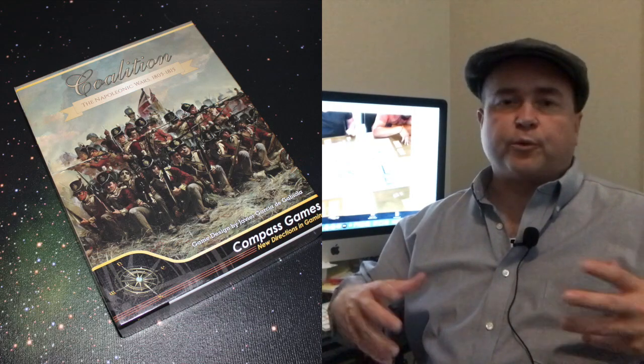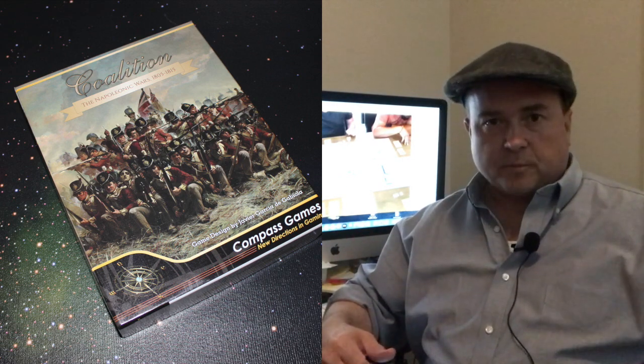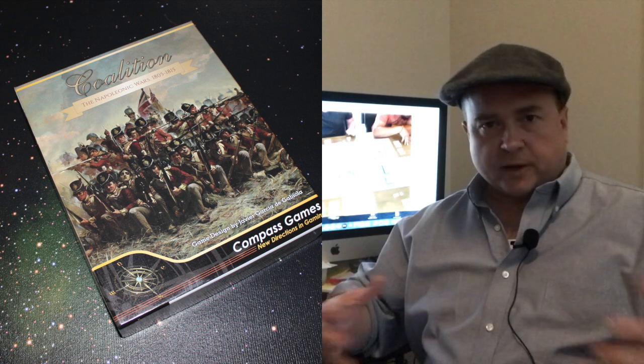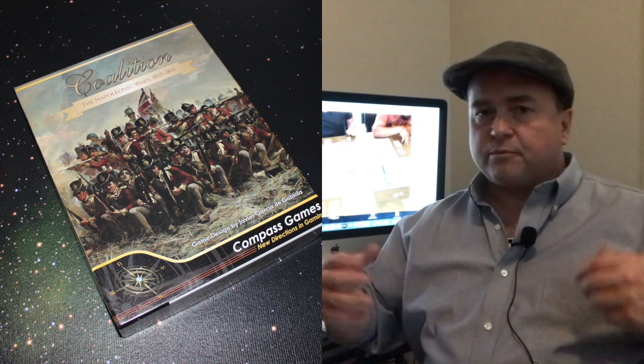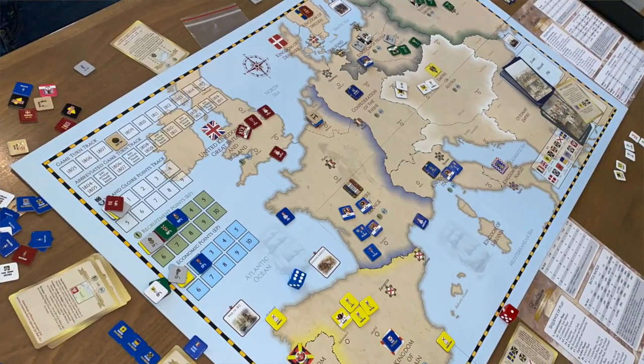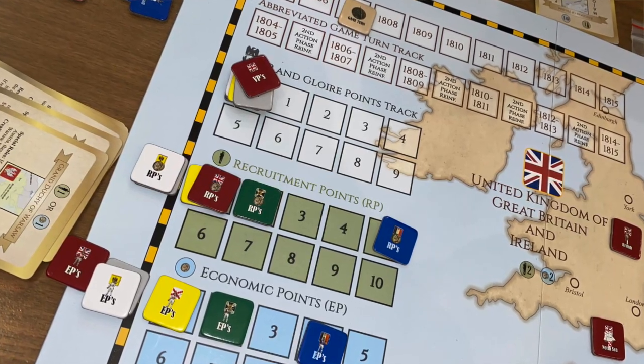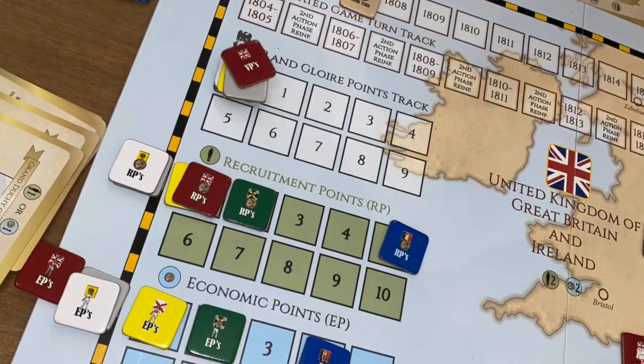The game is essentially about the wars between Britain and France during this period, and the ability to grow various coalitions in order to defeat the French and help the British, and how this interplay works out. You can play this with each player playing one of the various nations. There are two different kinds of currencies in this game: economic points and recruitment points, which you track on the board, along with glory points and victory points — how you're going to win the game.